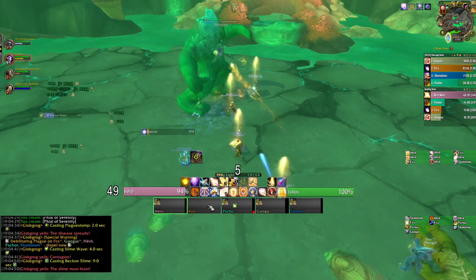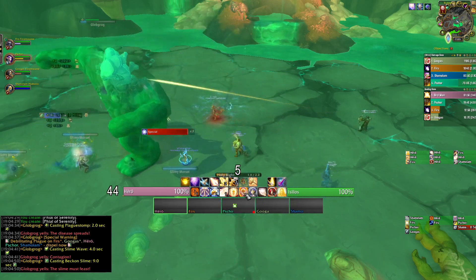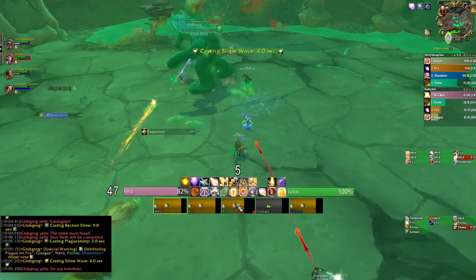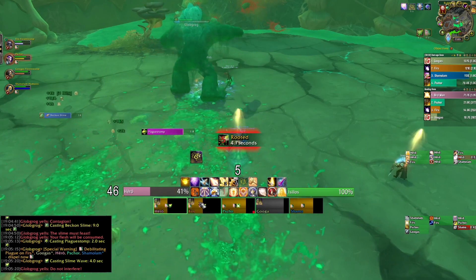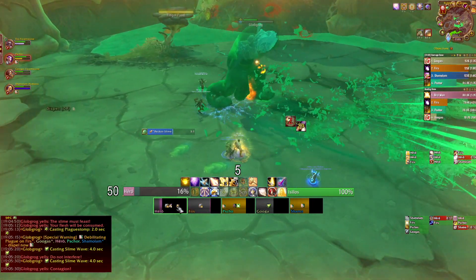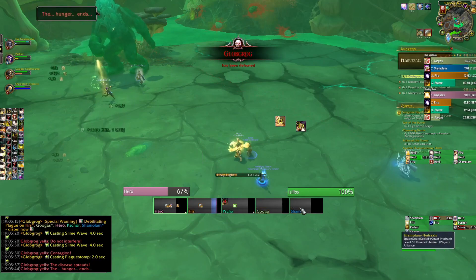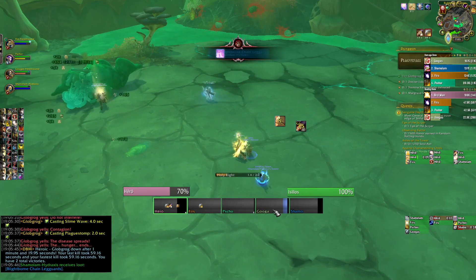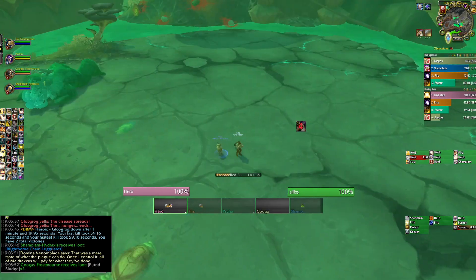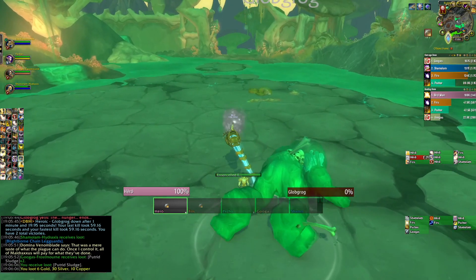Rule of Law also extends the reach of Beacon of Virtue. So if you're casting Beacon of Virtue on a target that's kind of separated from everybody else, Rule of Law will make it hit other targets in your party that are further away than you would anticipate. In a raid setting especially, you can count on Beacon of Virtue always hitting a number of targets. One of the things that makes Virtue interesting is if it can't reach injured targets, it will go to targets already at full health — and Rule of Law extends the range of Beacon of Virtue searching for injured targets.